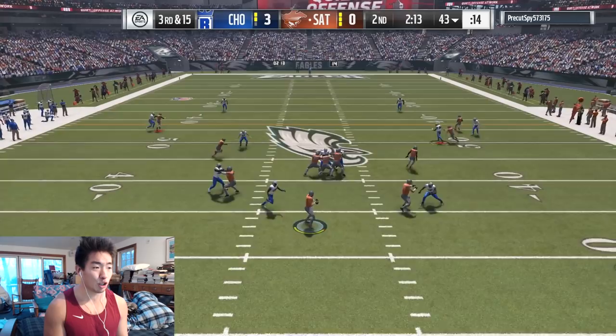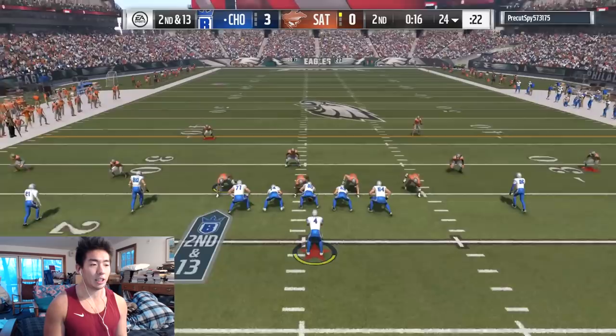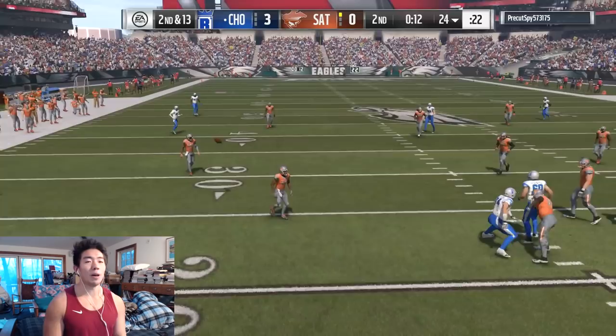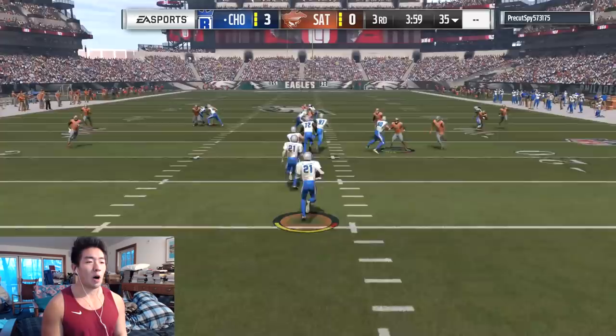Let's fake a blitz with Shazier, let's check his user ability. Great coverage — that's a sack. I feel like this may actually just work. Okay, it was the complete opposite — it didn't work. Let's just bomb it, what do we have to lose? Get out of bounds! The pass rush is ridiculous. Could be a cover three — cover four. What's with the pocket? I can't get any protection.